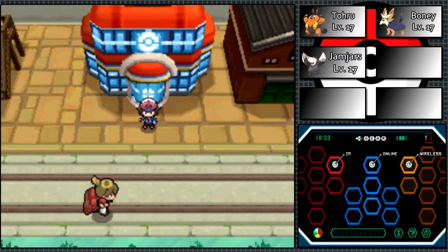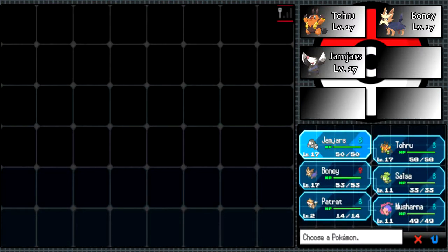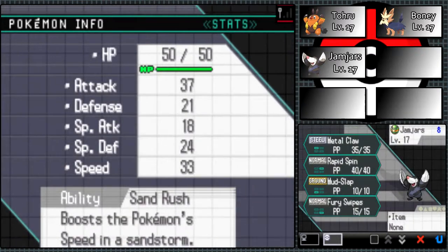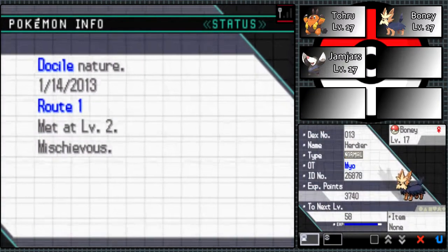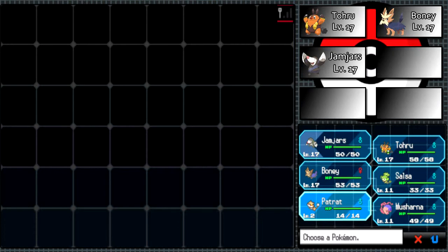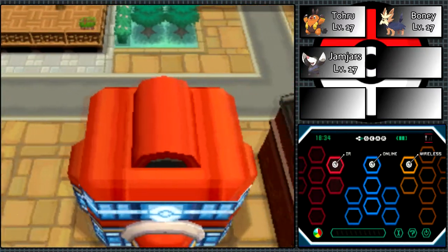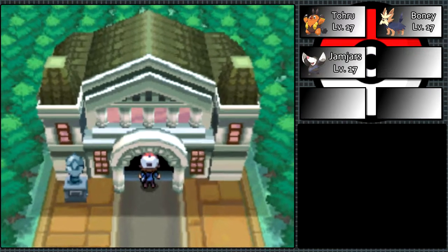Hey there guys, this is my hello and welcome back to Let's Play Pokémon Black. So I trained my Pokémon up to level 17. I grinded outside at Route 3, I think. I also brought Musharna and Patrat out of my PC. They're not official party members, which is why they're not in the top right corner. I'm just bringing them along because I feel like they could be useful.